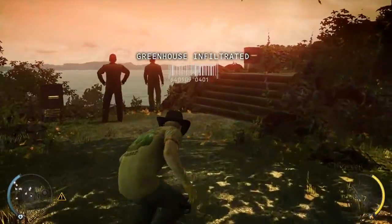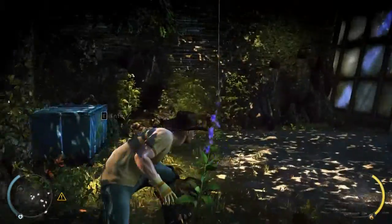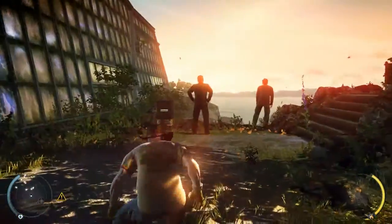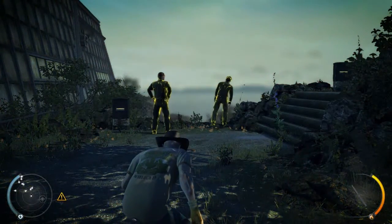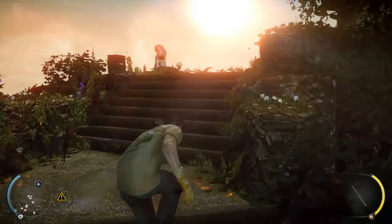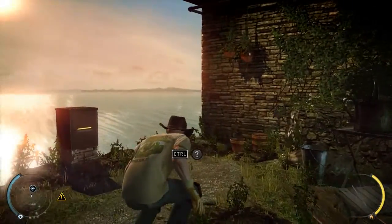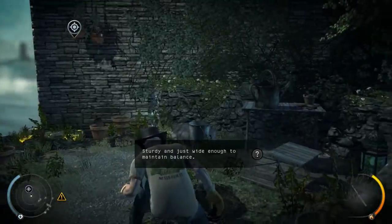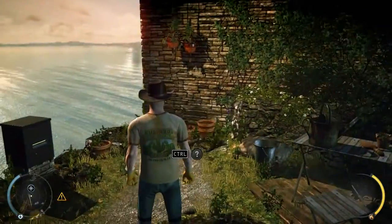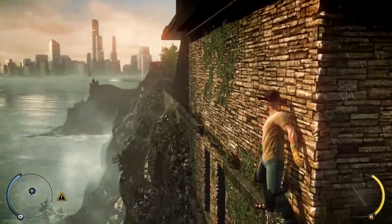The guards are preoccupied — you can kill them or sneak past. The choice is yours. Leaving people alive is cleaner, but might complicate your effort to remain undetected. Yet this is the mark of the silent assassin — to leave the world around him unaware and untouched.